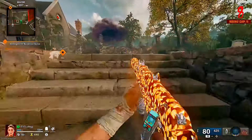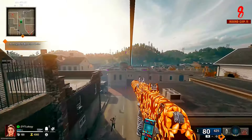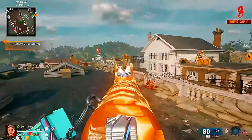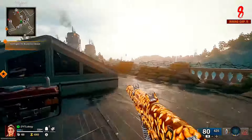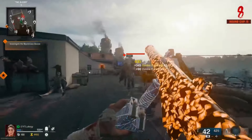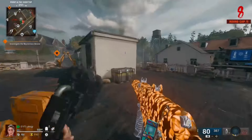We're going to be going on to the bank roof, but you want to make sure you get this zip line and this zip line only. You want to make sure you do not open any of the other doors, otherwise this will not work as well. Don't open up this one, don't open up this one, and do not open up this one. The only other zip line you want to open is this zip line right here.